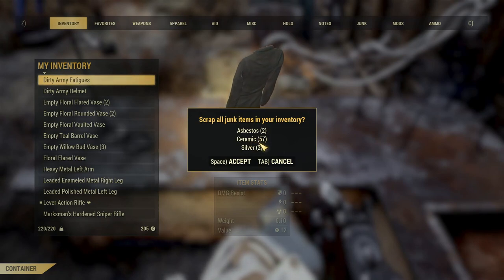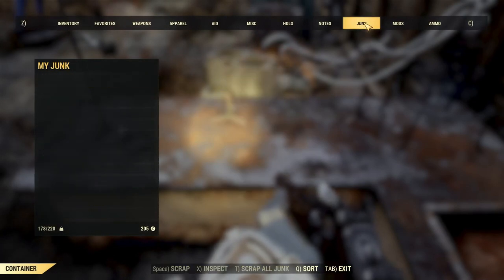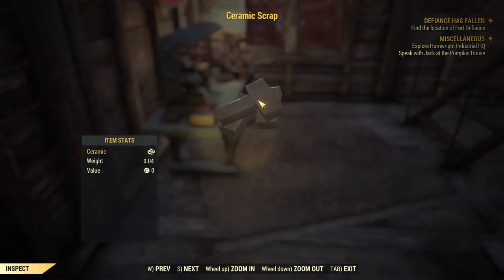Hey, what is going on YouTube? Welcome back to another video. In this video, I'm going to show you guys how to get a lot of ceramic inside Fallout 76. We will be going to three different locations to collect our ceramic, so just keep that in mind. From this run, I got a total of 138 ceramic, so let's go ahead and get straight into this guide.